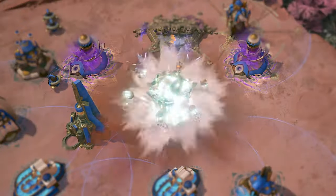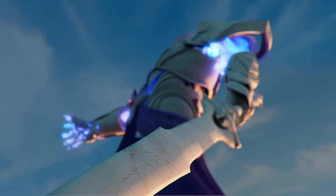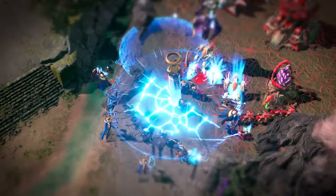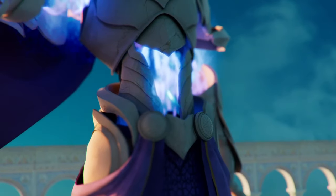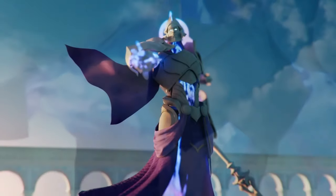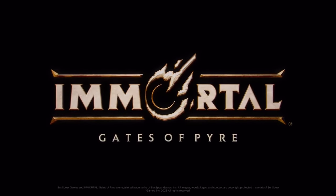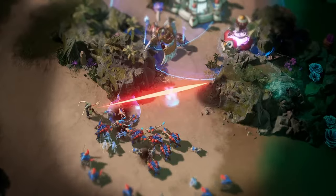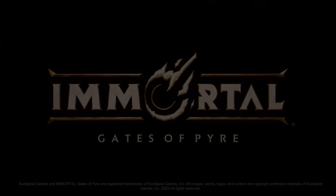In Immortal Gates of Pyre you command unique elite vanguard units such as the Zentari Warriors or the terrifying Bone Stalker, and wield Pyre to cast your immortal's unique powers like the Pillar of the Heavens or the Rain of Blood. There's also an optional build assist function for ease and accessibility, so your armies and bases can build themselves while you focus on strategy. The lore spans thousands of years of history around the God Star Pyre. I have high hopes for this one and can't wait for the playtest — if I get in, I'll do a deep dive.